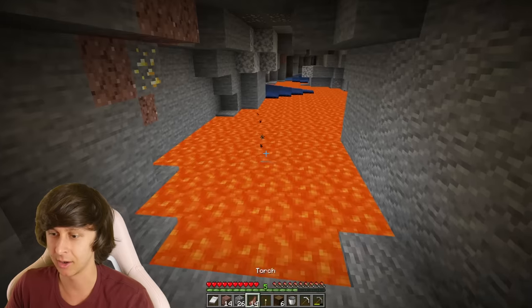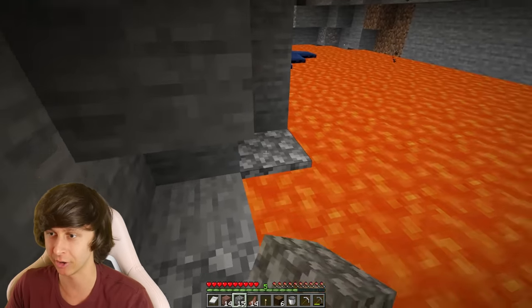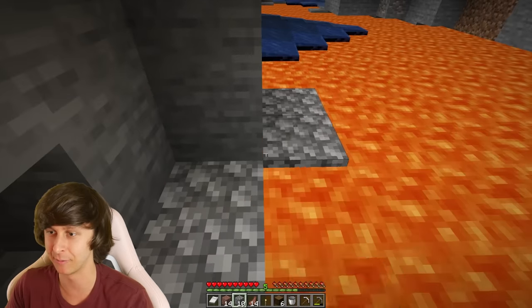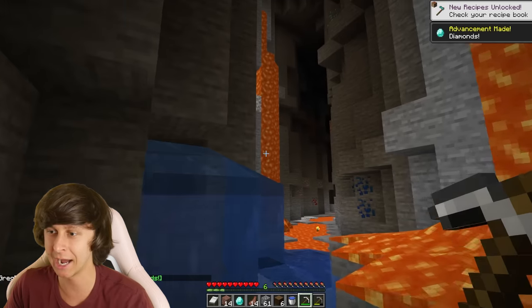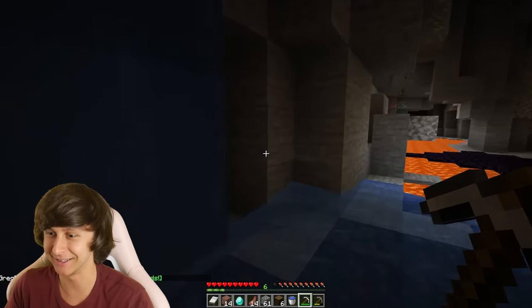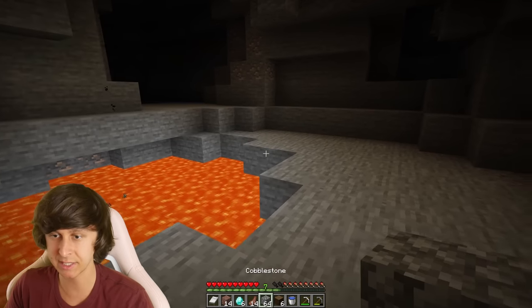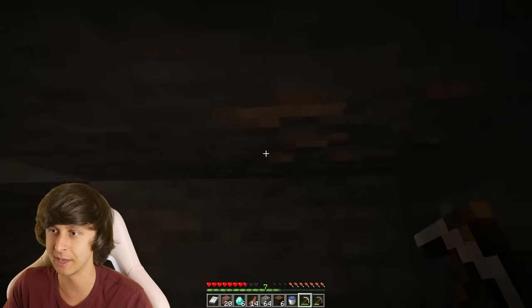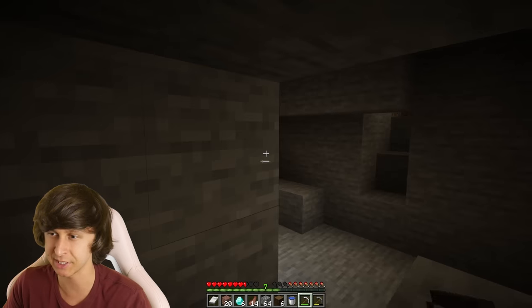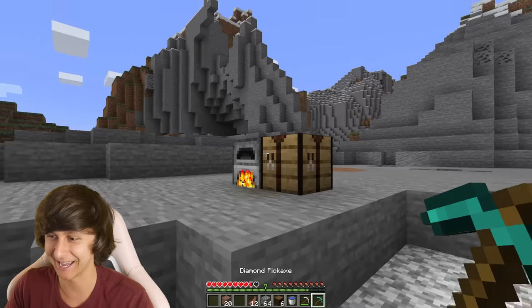There's a pool of lava — we'll use this but we also need water to make the portal and go to the nether. Is that diamond? It is diamond! Six diamonds total — that's a pretty good chunk of change. I have 28 iron which is enough to make armor. Let me make a diamond pickaxe — there it is, let's go. Let's make a quick check on that black hole.